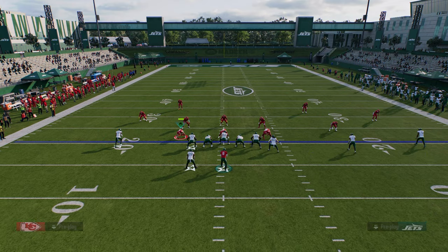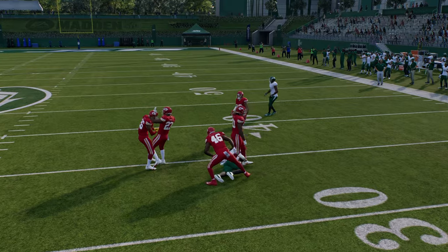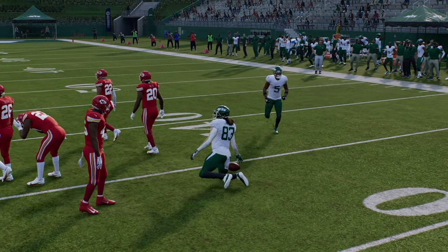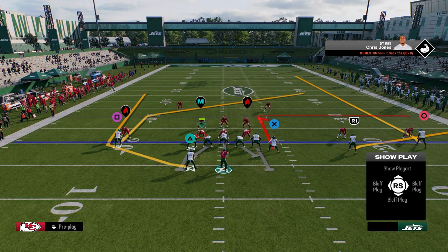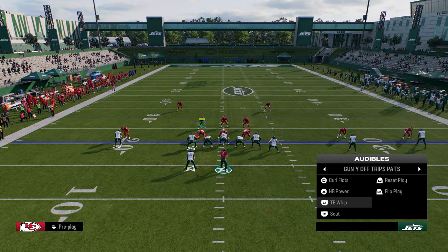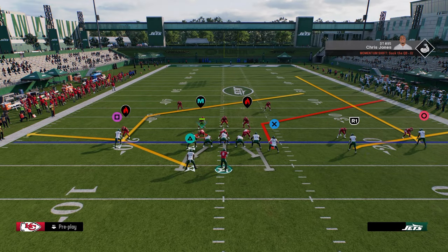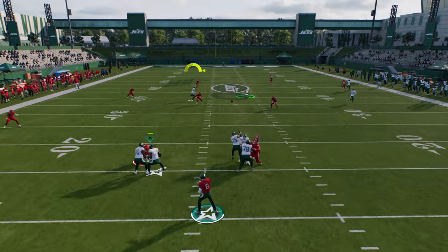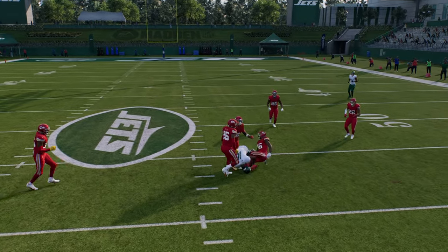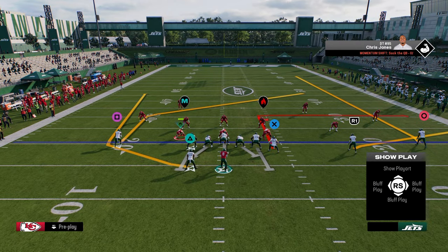You can throw this with a possession catch before that curl flat defender has a chance to react. Most people are not going to sit in purple zones because you're just going to be able to hit the flats on them all day long. You can put your running back on a flat too. If the user switch sticks to guard the tight end, that often opens up the middle of the field, which is where your post route is going to be attacking.